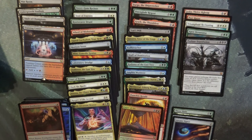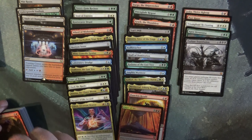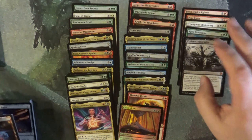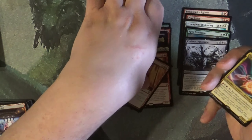I appreciate you stopping by, hanging out, watching the videos. That was a box of Commander Legends. I guess we didn't do too bad — obviously we got some nice Uncommons, we got some of the Land Cycle in there, our rares, and then basically our Mythics over here.